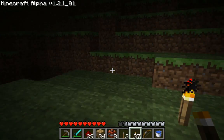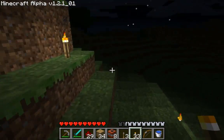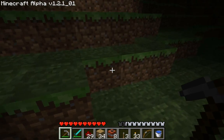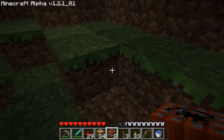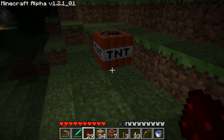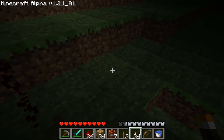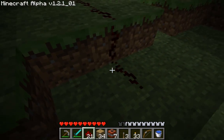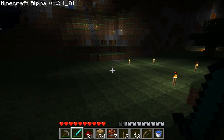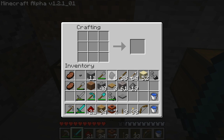We want to blow stuff up. This mountain here — not a big fan. So what do we do with mountains that we don't care for? We blow them up. I'm going to show you — let's just put a piece of TNT here. If I right click that again, it's going to set it off, so I don't want to do that. What I'd like to do is create a wire. You can only string this wire out 15 blocks. After 15, it won't receive any more power. So you have to create a logic gate or some other type of power stream somewhere in the center.